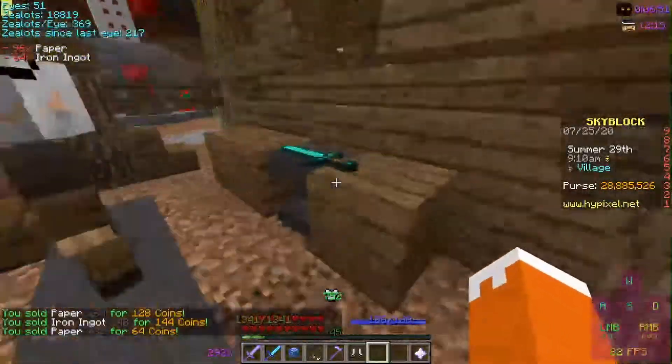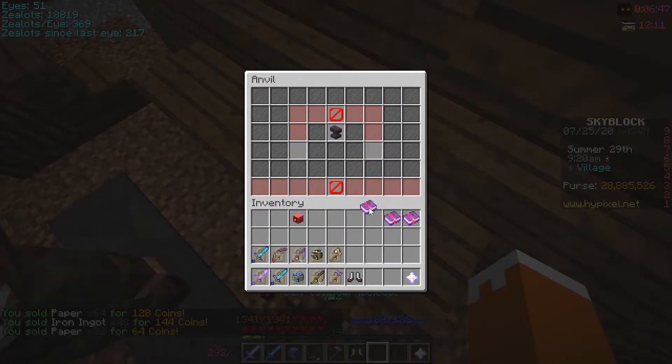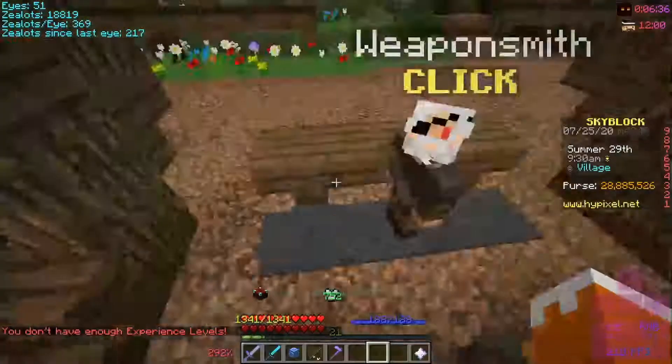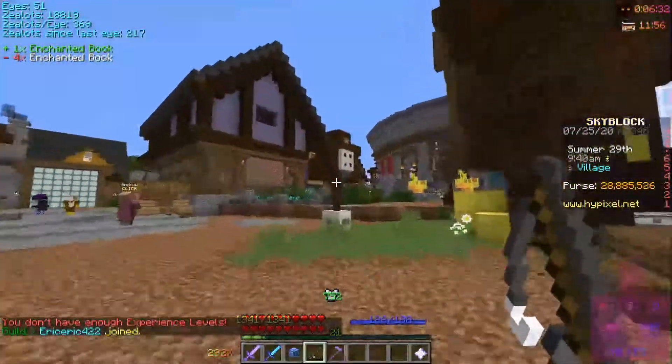You go over here. Of course, you have to go to the weaponsmith — you literally cannot do it to anyone else or else you are cringe. You just mix them together. You have 21 levels, and you really hope that that's enough. And it isn't. So what you do is magically jump cut to when you have more XP levels.